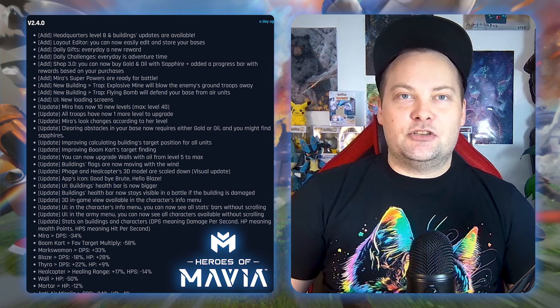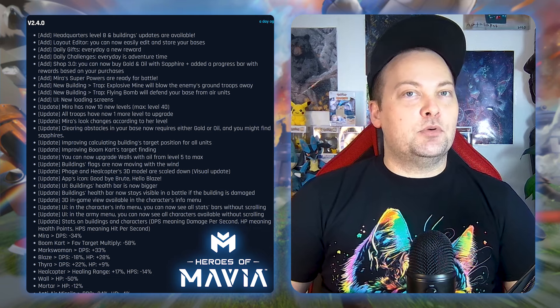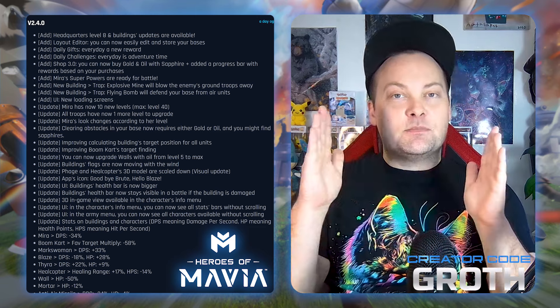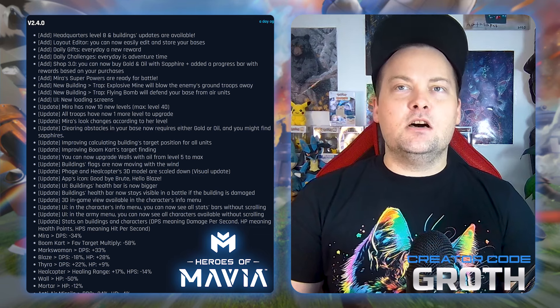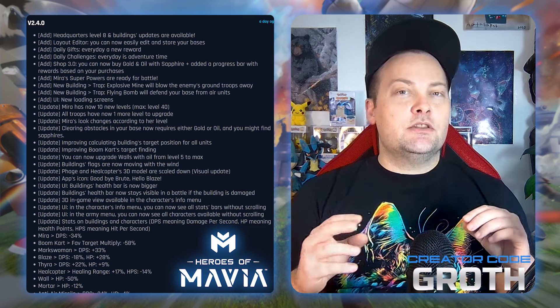They also added what they call Shop 3.0. You can now buy gold and oil with sapphire, and there's an added progress bar with rewards based on your purchases. The more you purchase gold and oil, this progress bar fills and you get a reward at the end — a little added bonus on top.